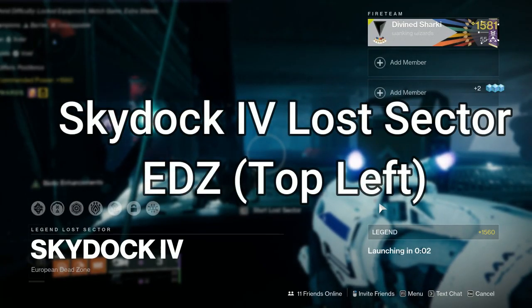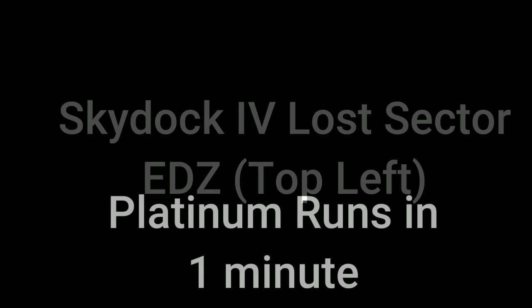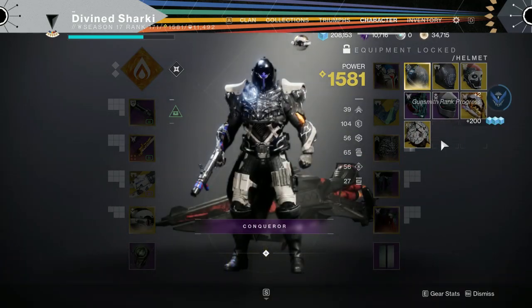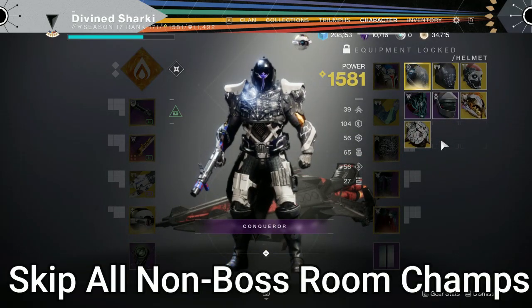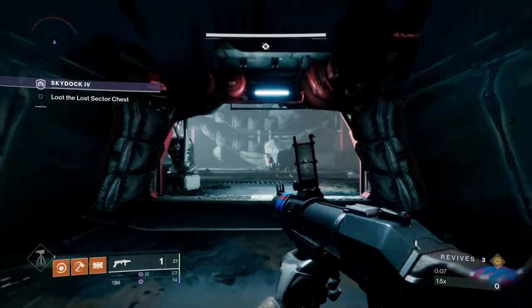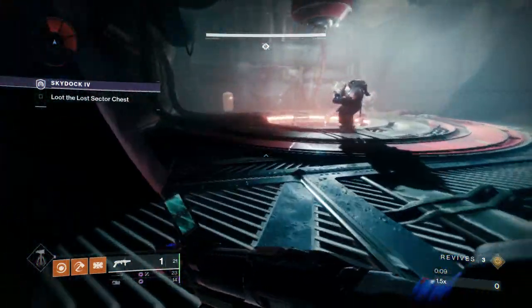Alright everybody, this is the last day of the season in which the best exotic farm — at least in my opinion — will be available. I'm referring to the SkyDoc 4 Legendary Lost Sector, and the reason why I say this is one of the best farms in the game is because technically this Lost Sector is bugged, meaning you can literally just run straight to the boss room and skip all the other champions.